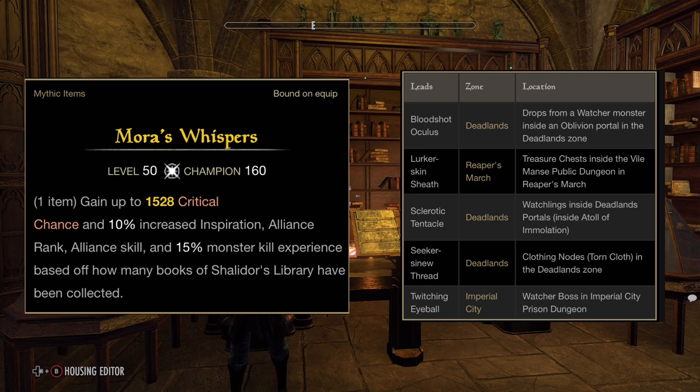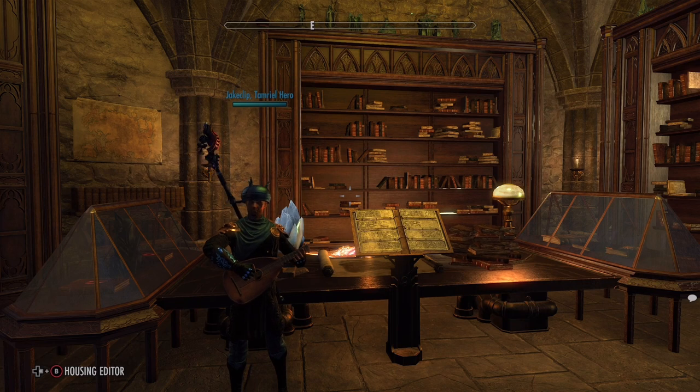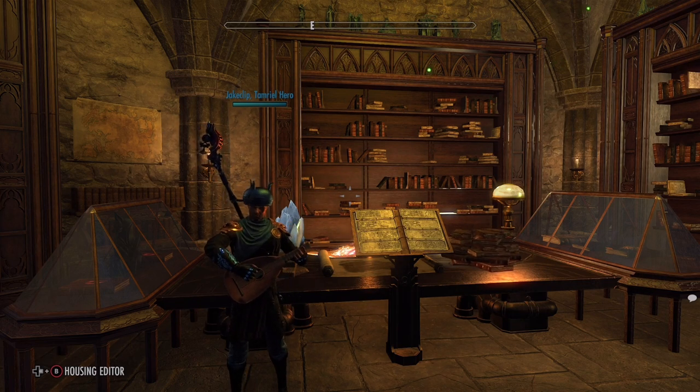Another mythical I really like is Mora's Whisper — a shoulder piece that gives you an XP buff along with other buffs based on how many Shalidor's books you have on that character. Obviously if you don't have many books it won't be groundbreaking, but it's still a really cool item to consider.